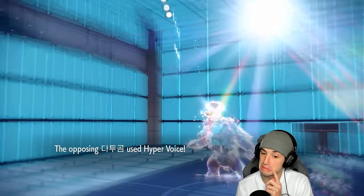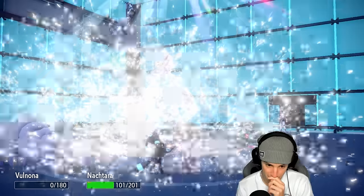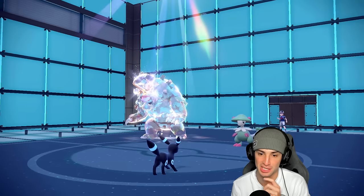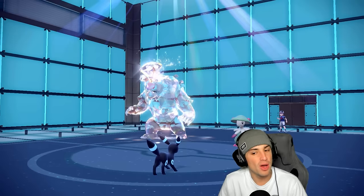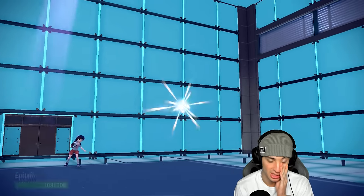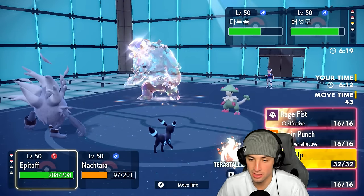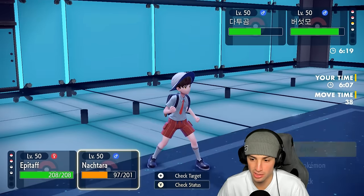Breloom could go for Spore, which would be annoying — I'm not going to lie, I'm scared of it. It gets a crit on my Umbreon with Hyper Voice, doing a ridiculous amount of damage. The crit carries over to threaten our Annihilape too. Do I Bulk Up? I'm scared of the Spore, and I really think he's going to Protect here, so I might just double down onto Breloom.